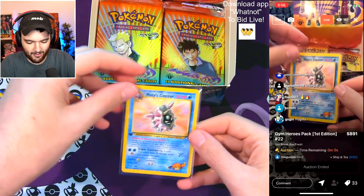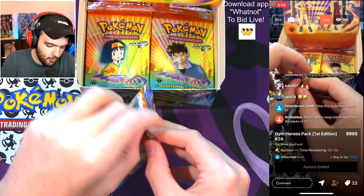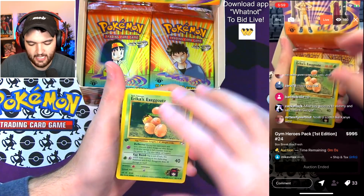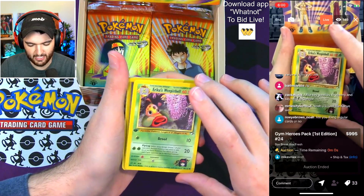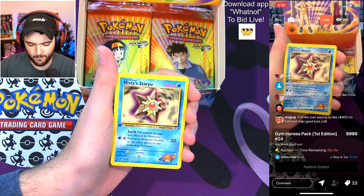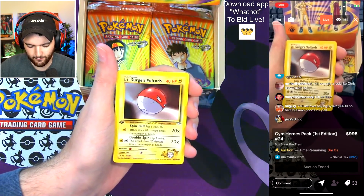Ladies and gentlemen, Mike — your payment has been processed. Say goodbye to the old and say hello to your brand new Misty pack. Erika's Exeggutor, Erika's Weepinbell — little Erika-themed pack. Brock's Training Method — huge. Brock's Onyx. Misty's Starmie — great pull, I freaking love Starmie. If anybody wants to donate their Starmie from their pack, I would love that. Erika's Tangela, Lieutenant Surge's Voltorb. Brock's Zubat. And Sabrina's Gaze.